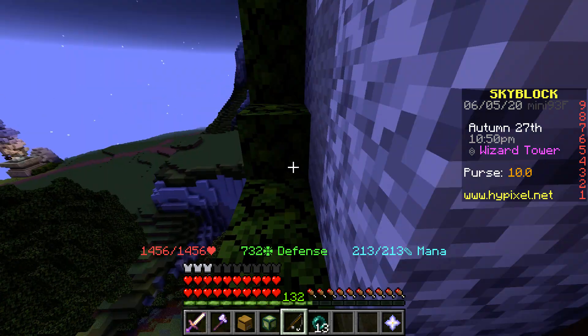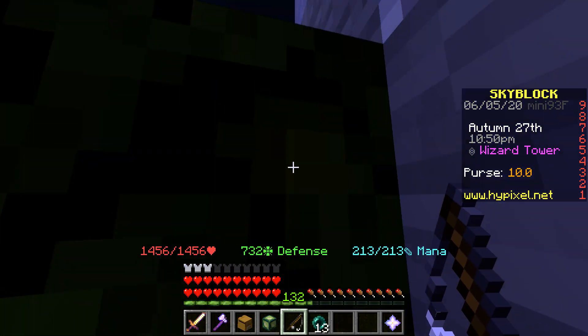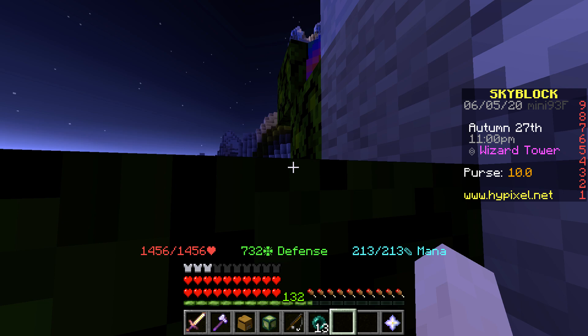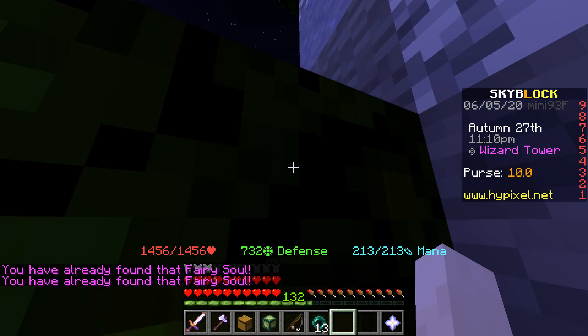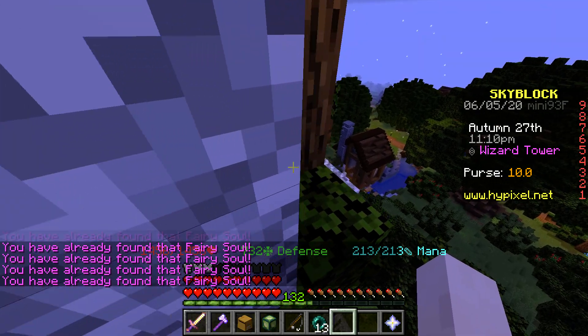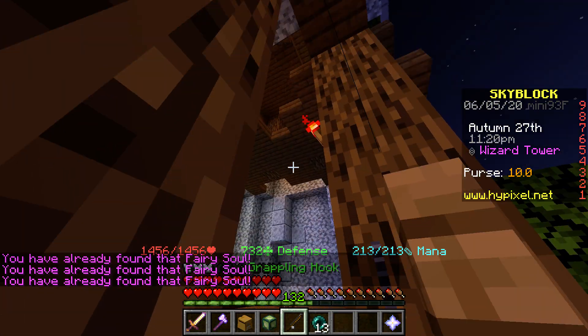Right over here — the coordinates for this are shown on screen if you're wondering. Those are the first two fairy souls. The next one is quite simple; you don't need to do parkour for this one, it's just around the corner.